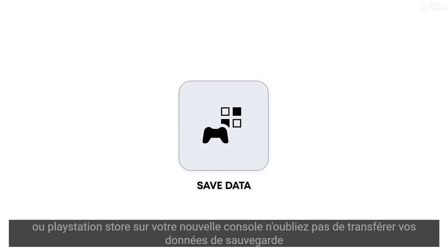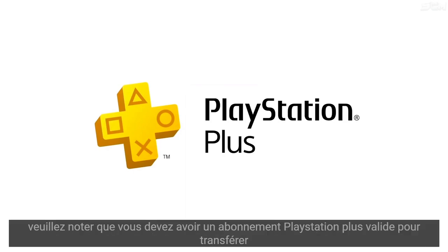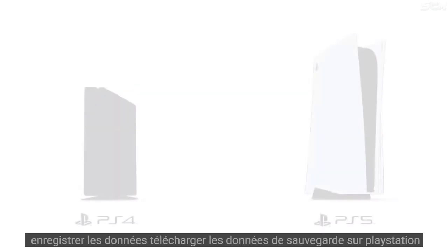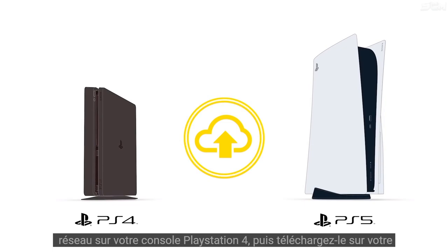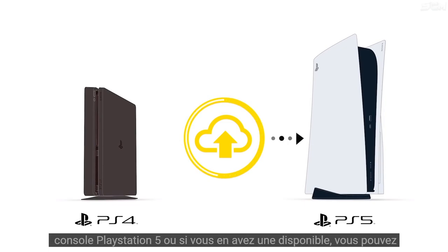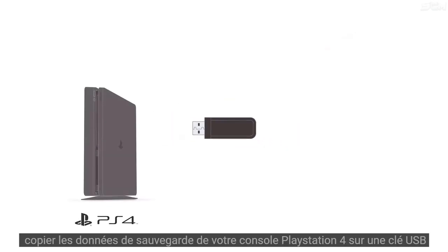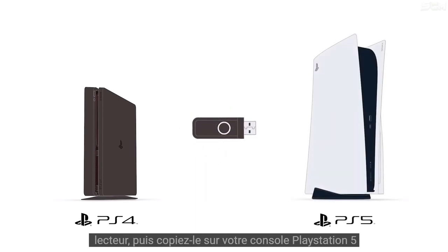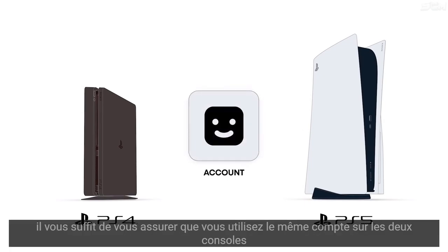Don't forget to transfer your saved data. You can transfer your saved data using data transfer. Another way is to use PlayStation Plus cloud storage. Please note that you must have a valid PlayStation Plus membership to transfer saved data. Upload the saved data to PlayStation Network on your PlayStation 4 console and then download it onto your PlayStation 5 console. Or if you have one available, you can copy the saved data from your PlayStation 4 console to a USB drive and then copy it to your PlayStation 5 console. You just have to make sure you use the same account on both consoles.